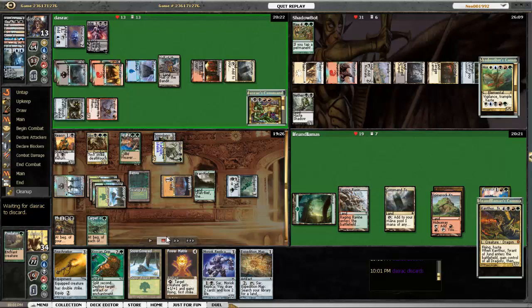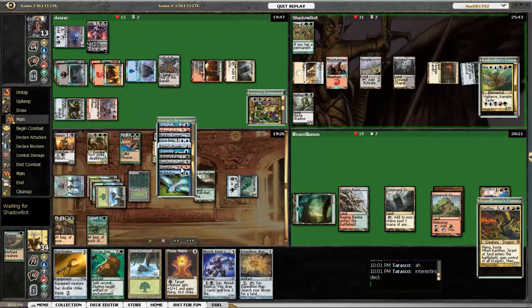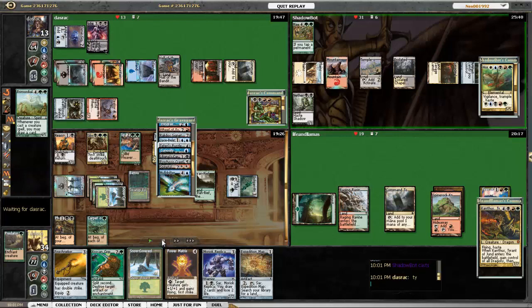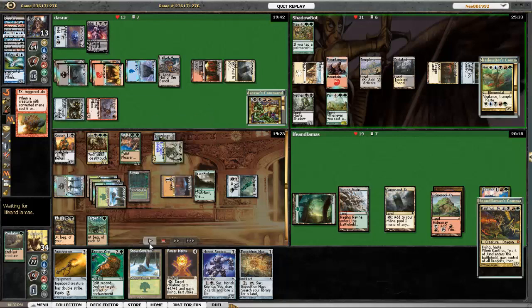Looking at Bolas' graveyard: he's got Wheel of Fortune, Teferi's Puzzle Box, Windfall, Howling Mine already played, Liliana's Caress, Curiosity, Psychosis Crawler, Spiteful Visions, Mogg Flunkies. Essentially his Bolas deck is very similar to the Bolas deck I wrote about when covering all the Elder Dragons, like 18 articles ago. I know his deck can get really nutty really quick and I just don't want to see that happen. He's also playing Curiosity — I assume that's because he's running Niv-Mizzet or something.